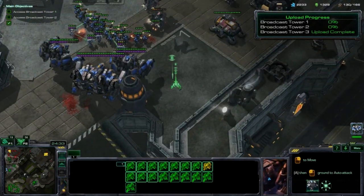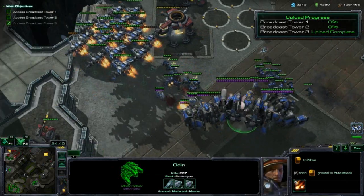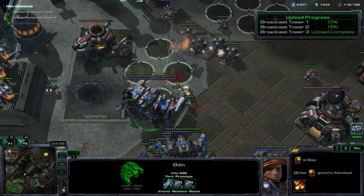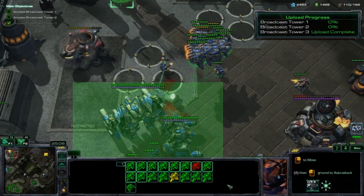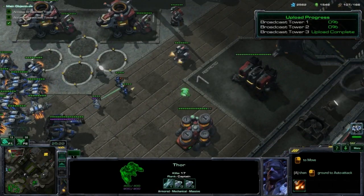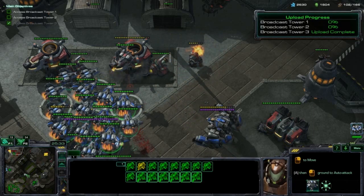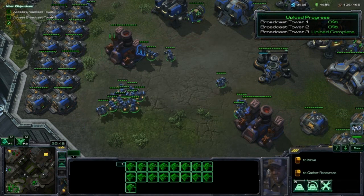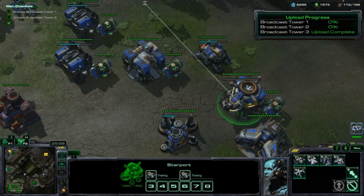An interesting thing about the Thor is that it's actually a better anti-air unit than the Odin is. Which is kind of weird, but it is the way it is. We don't need to go there at all. Let's get these air units over this way. As soon as they show an air unit to me, it's pretty easy to take out. It's a good thing that their air units don't use their abilities like stealth. My units are just all pounding away at them. That's quite nice. You can land over here.